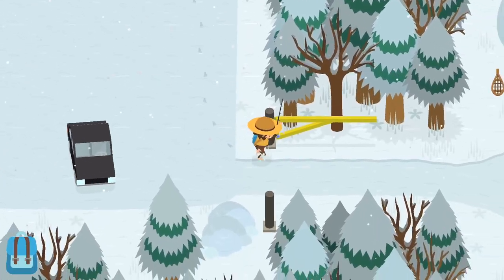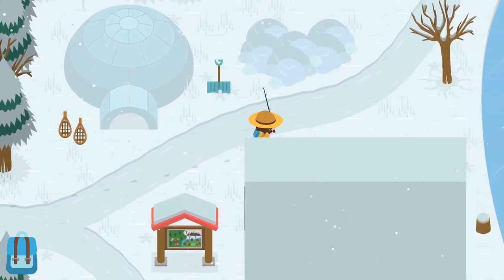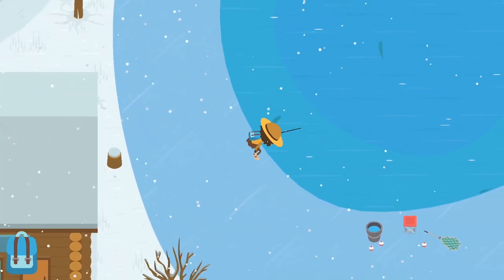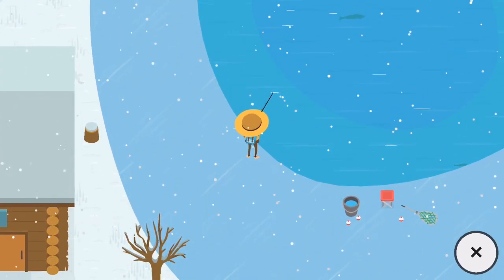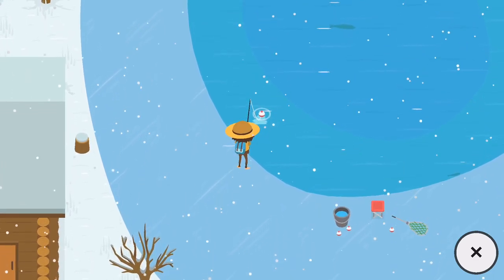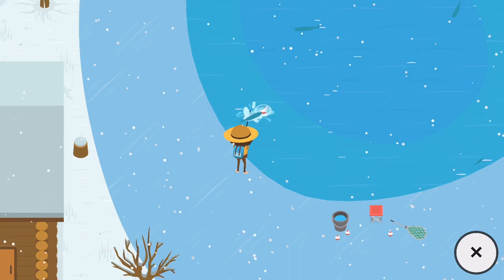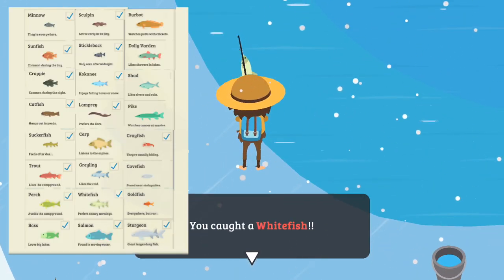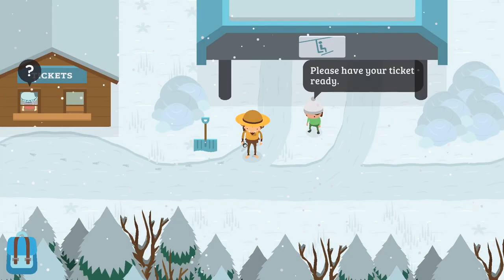In order to catch the whitefish, you're going to want to get up extremely early. What I'd suggest is spending the night at the lodge and then the first thing you do is get up and go fishing. It took me a couple of tries to catch the whitefish, but after staying there a few nights I was finally able to catch it. That's all the fish from the snow resort complete!